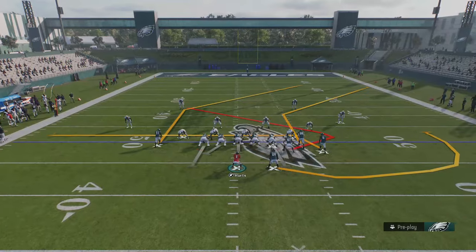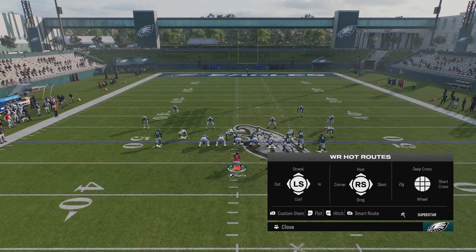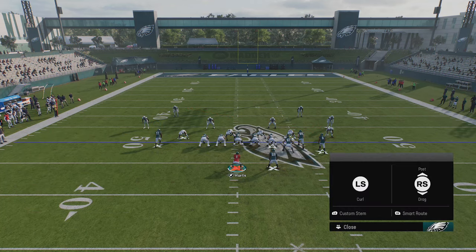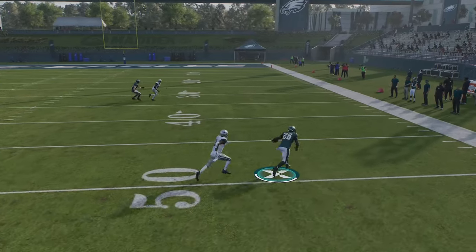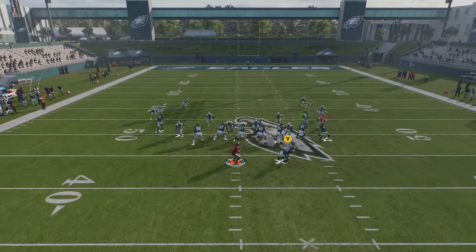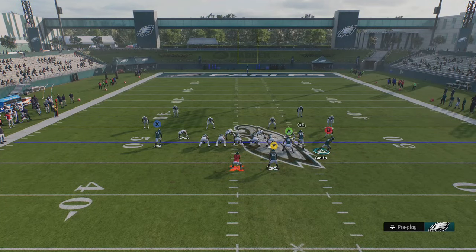When it comes to beating man coverage, the same routes beat man every single time — whether it's a zig, a slant, a drag, a tight end route, a corner route, or putting the running back on a five-yard out route. There are really so many routes that beat man coverage. Man zero is designed to be the most vulnerable; Cover 1 Man and Cover 2 Man are not as bad, but at the end of the day there are too many routes to beat man. You can hit quick drags, slants, even comeback routes — I can put a receiver on a comeback and just time the throw when he comes back to the ball.